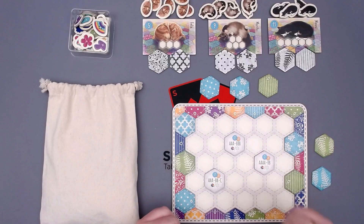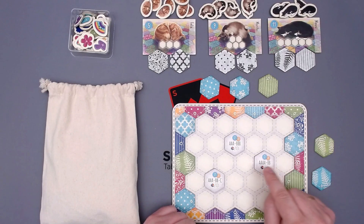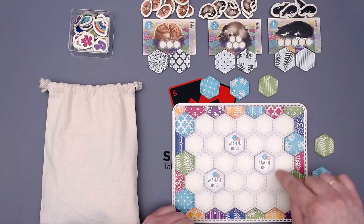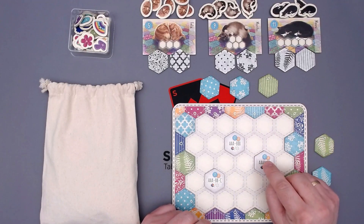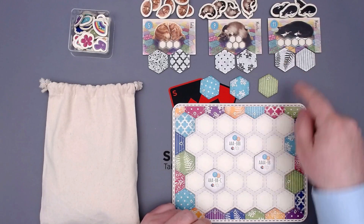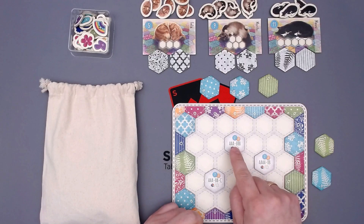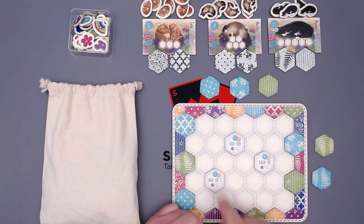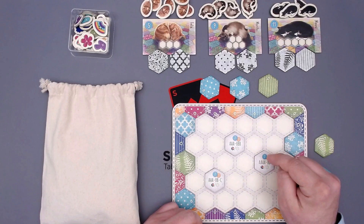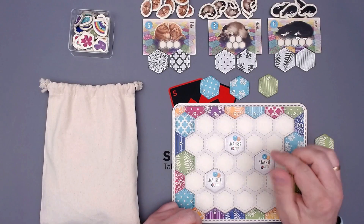We get points for several things. First, we get points for these combinations. For example, 4A and 2B means 4 of the same and 2 of another — like 4 blue and 2 green tiles all around a spot. That gives us 7 points. If we also have 4 of one pattern and 2 of another pattern, we get 14 points — the higher number in the yellow circle. We get the lower points if we only match color or only match pattern, and the higher number if we have both.